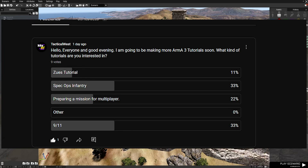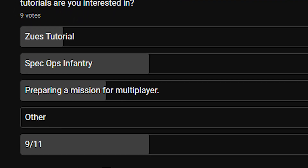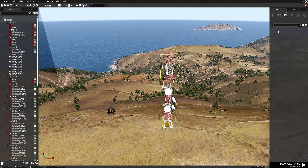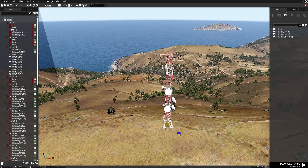A couple days ago I put a poll on my channel asking if you wanted a Zeus tutorial, spec ops, preparing missions for multiplayer, or other. 33% wanted spec ops infantry, 22% wanted to know how to prepare a mission for multiplayer, and 11% wanted Zeus tutorials. So I've decided to kill two birds with one stone — make a spec ops infantry mission, show you the process, and then show you how to make it multiplayer compatible so you and your friends can play it together.